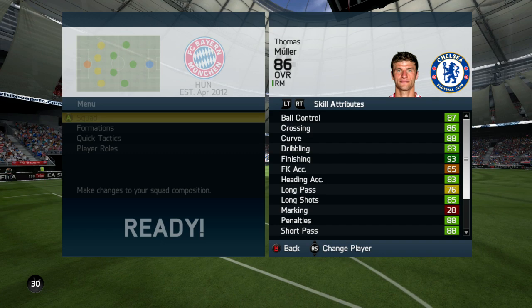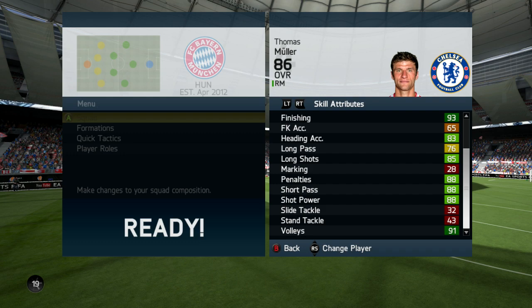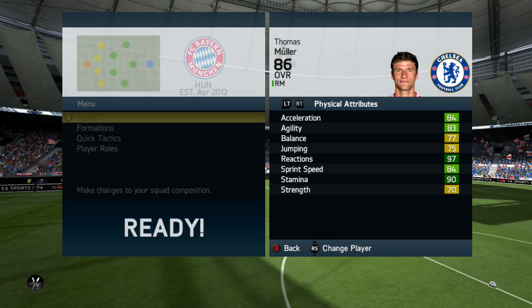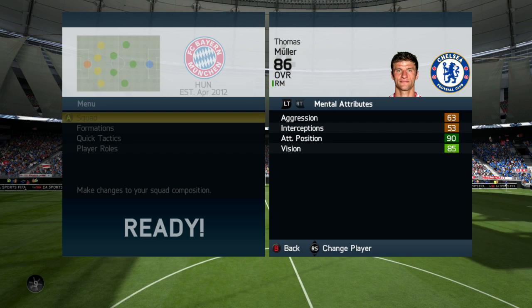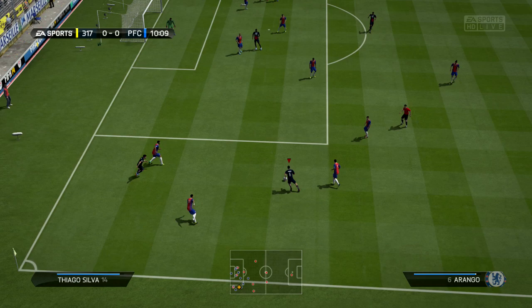First off, the end-game stats are just very impressive. The things that really stand out to me are that 86 crossing, the 93 finishing, the 88 shot power, short passing 91, and his work rates are really excellent stats. High work rates with the four-star weak foot and three-star skill, which isn't that bad. He also has some really solid pace on him with a 97 reactions, but the thing that really impresses me the most is his 90 positioning.